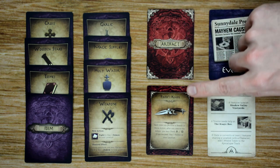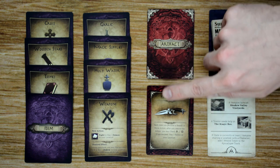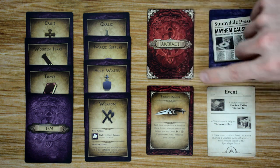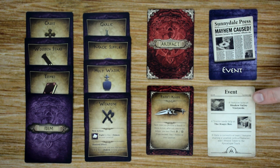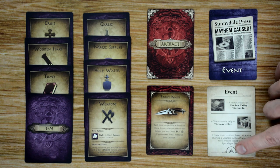Then we have the artifact deck, which contains very powerful weapons the characters can use throughout the game. There are also a couple of negative cards in this deck, so you want to be careful how much you draw from it, because you may end up getting one of those negative items. Finally, we have the event deck. When a character draws a card from the event deck, they resolve the events listed on that card in order from top to bottom. If you are ever called to make an event check, you'll use the symbol at the bottom of the card.